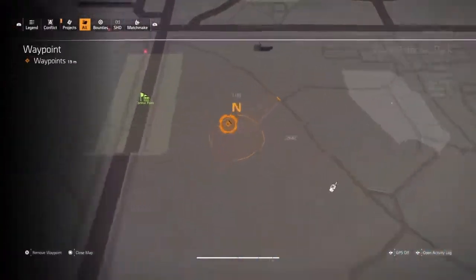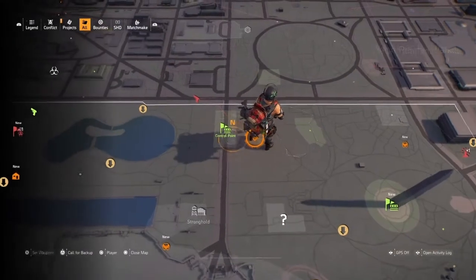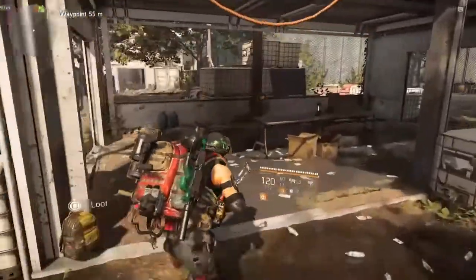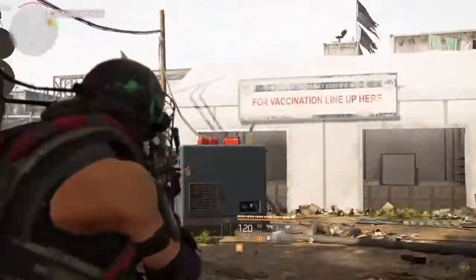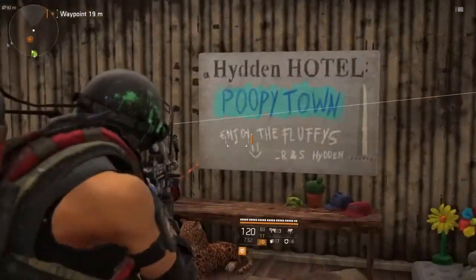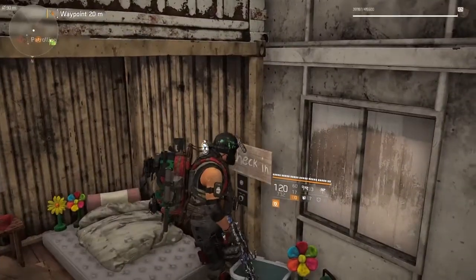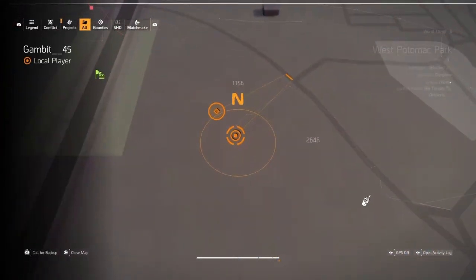The next one is just below the food resupply, right beside a control point. If you have it you can fast travel from there; if not, just walk down. You're going to see this little hut for a vaccination line-up — that means you're in the right spot. That crate to the right is where you go. Notice every one of these has a little balloon with an H, letting you know where the hotel is. Hit the check-in button — this one doesn't have any loot.